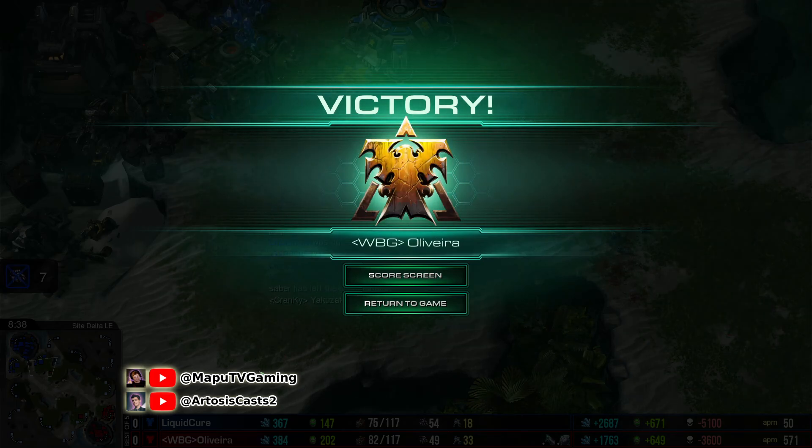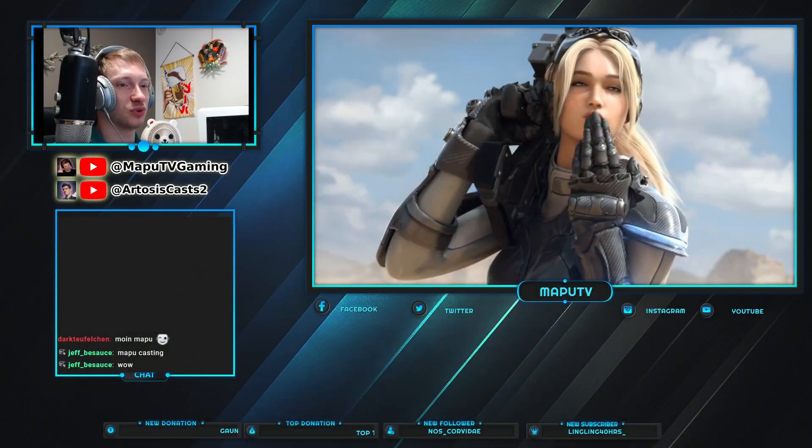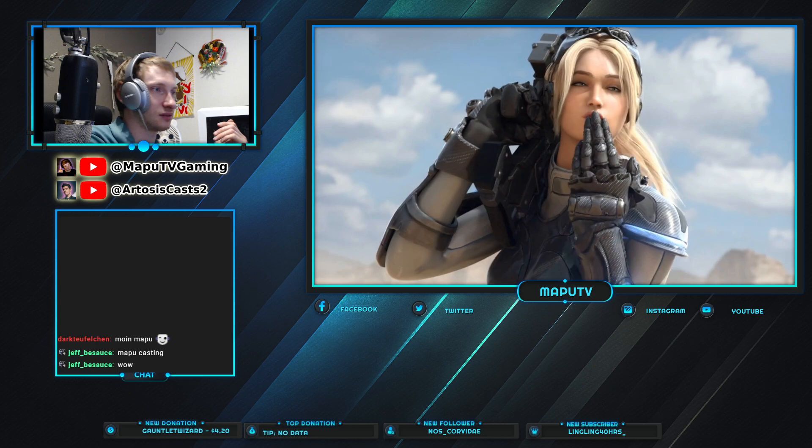Cure is going to GG. In the end, Oliveira does manage to pull off the defense and bring back the game into his favor with a counterattack. He's in the end unstoppable. His more scalable units did prolong through the game and enabled him to take the win. He had the stronger composition, and the Raven disables really allowed for an excellent fight at that ramp. Cure made a mistake where he had those three Vikings in the air shooting the Medivac down, not targeting the two tanks on the low ground.